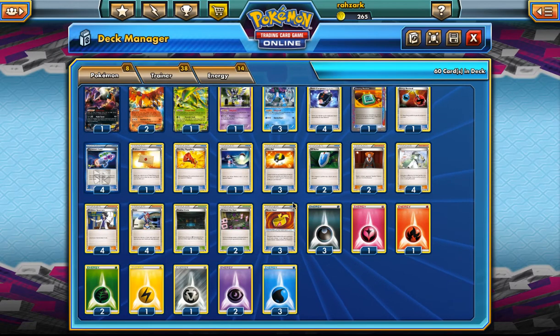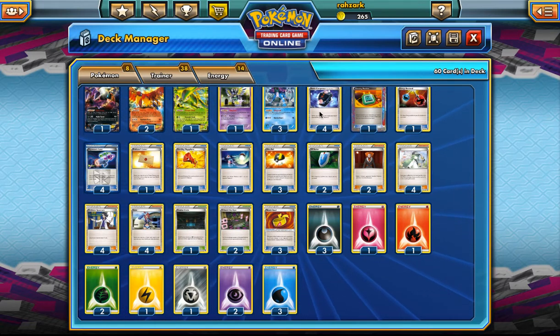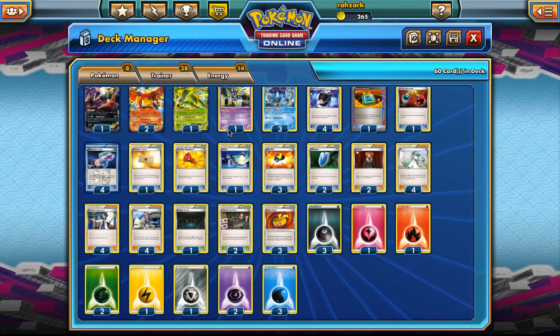We have Energy Retrieval for those times we need to get something back. I am playing one Shadow Circle because sometimes we want to avoid weaknesses and we're already playing three Darkness energy. There's Professor's Letter, the Laser Package with only two Virbank City Gyms, and one Switch. I think Switch is better than Escape Rope in this deck because our opponent might be attacking with something and we've finally charged up Ho-Oh — we don't want them to take a Pokémon out of our way. It's good when you want to be annoying, but that's not the case here.